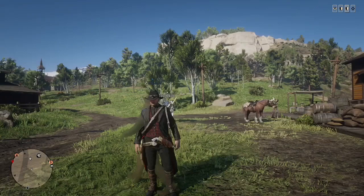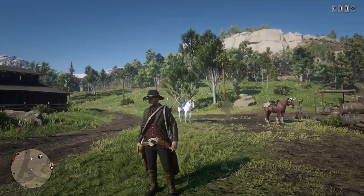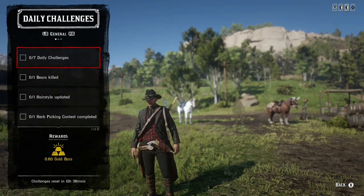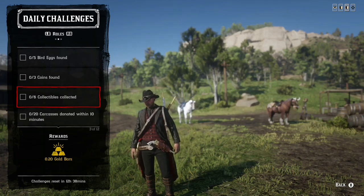Welcome back to my channel. In today's video I have an insane gold glitch for you guys. This gold glitch has been working for about a month now. To start this glitch, you want to go ahead and open up your interaction menu, go to daily challenges, then push RB and it should say rolls.